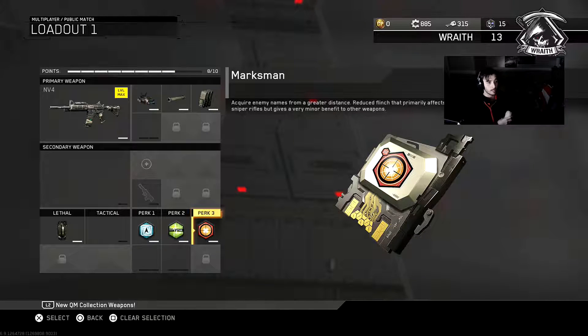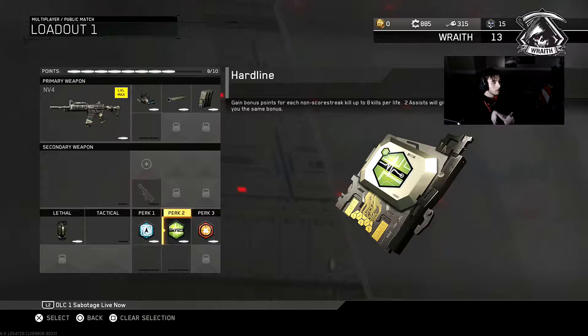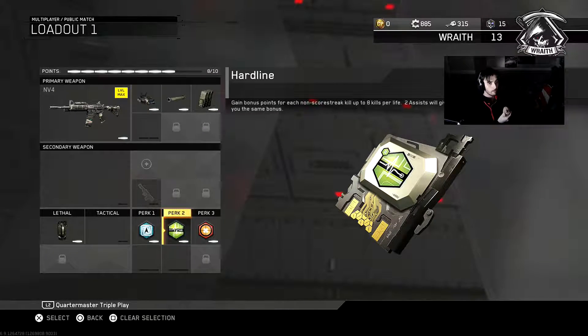Marksman reveals enemy names from a very far distance. It uses flinch that firmly affects sniper rifles but gives a very minor benefit to others. Hardline — I like to get my scorestreaks a lot faster than most people. You gain bonus points for each kill, up to 8 kills per life, and 2 assists will give you the same bonus.